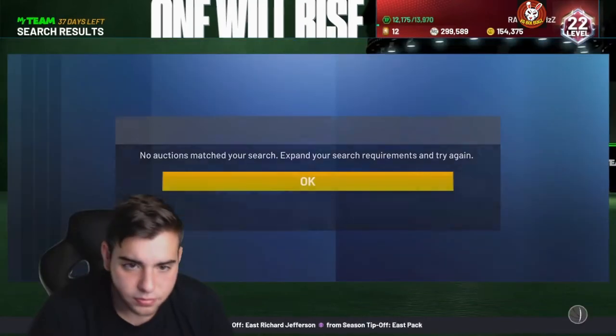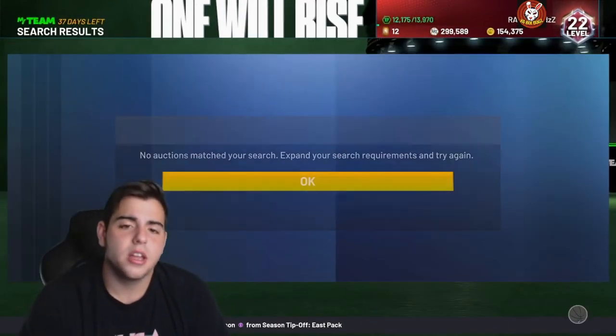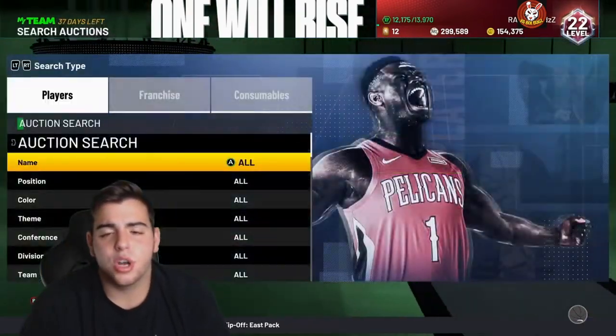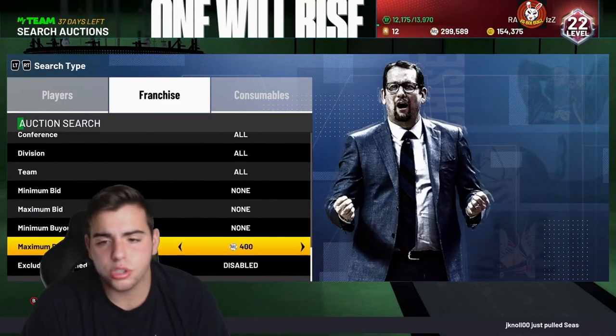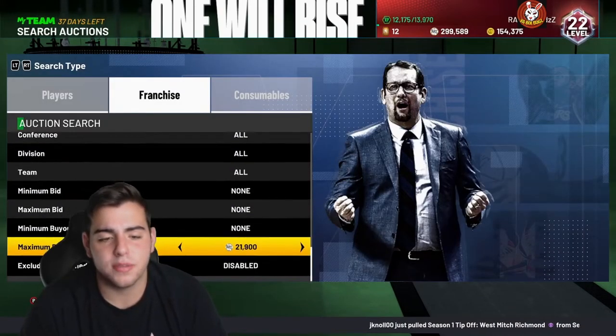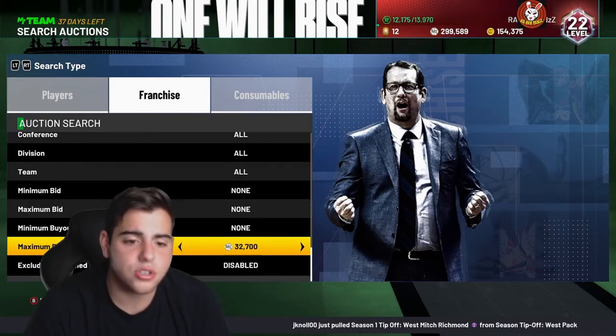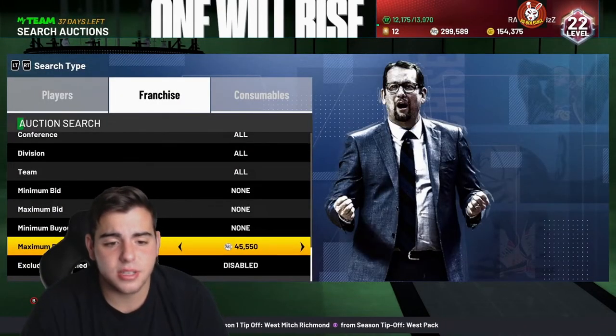Next, we got the coaches — coaches and some playbooks. For some reason, coaches don't work if you search them up that way, so I'm just going to go by diamond. Coaches are very expensive. Not only are they very expensive, they're actually very good in the game. If you do have diamond coaches, they're literally so good. As you guys can see, diamond coaches are like 60-something thousand MT.